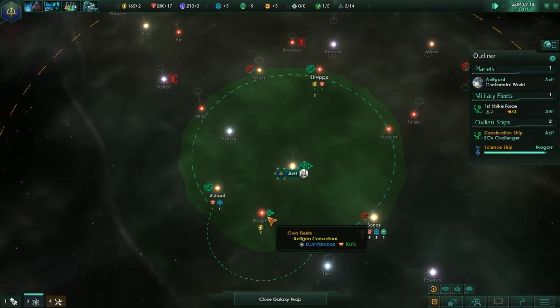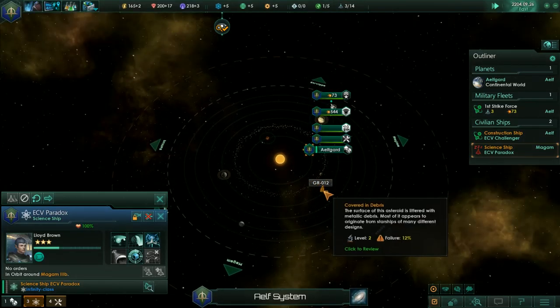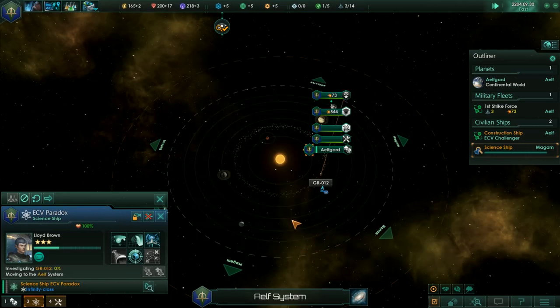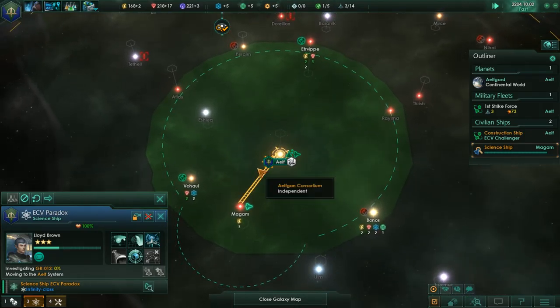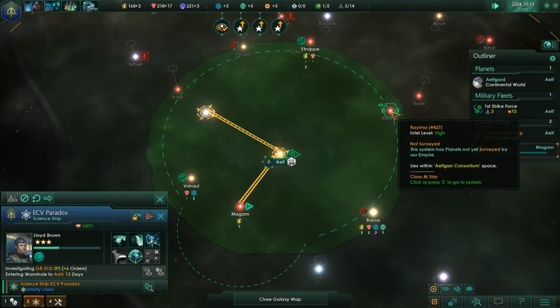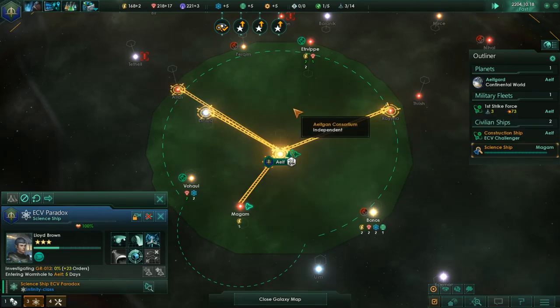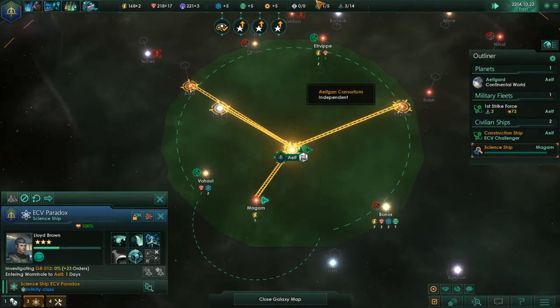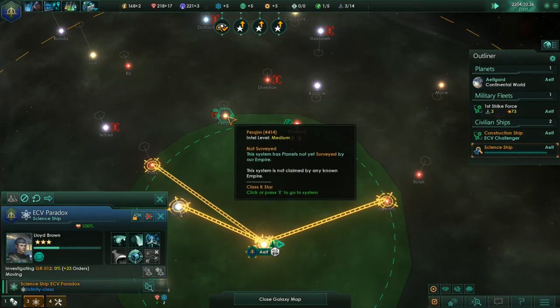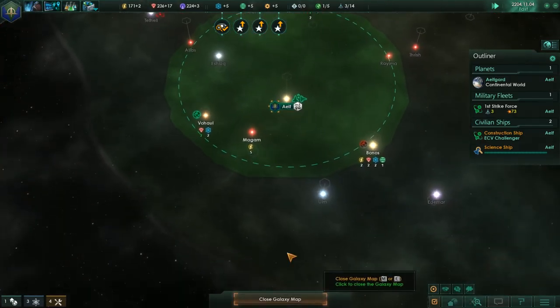For early game I prefer the power hub over anything else. Come research that. Then pop over — survey, survey, survey. Now we'll get most of everything that is in our influence at the moment.